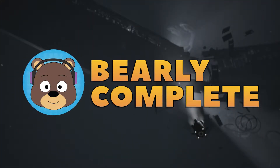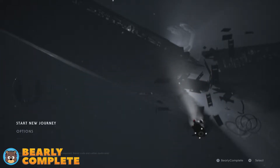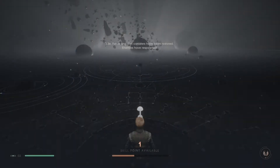Hey everybody, welcome to this achievement guide for Star Wars Jedi: Fallen Order on the Xbox Series X. Today we are completing the achievement 'Kicking Back.' To unlock this achievement you need to kick a phylax that has kicked you. With that being said, let's get started with unlocking this achievement.